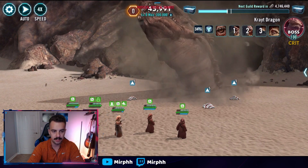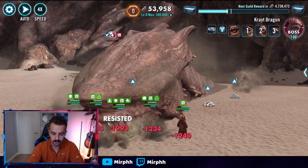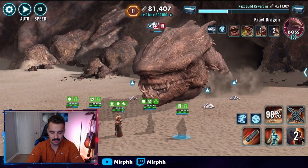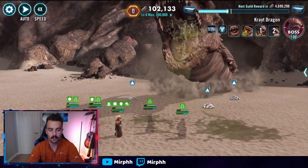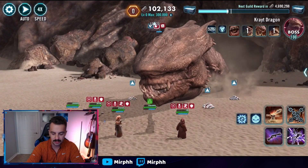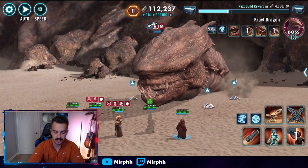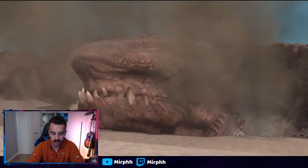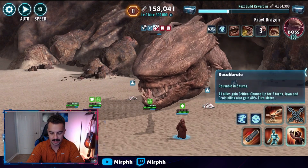I'll ignore the bombs and just deal direct damage to knock him out fairly quickly. Some RNG to watch out for: if regular Jawa dies, you're going to lose a lot of damage. Same with Chief Nebit — you really want him there to reduce cooldowns and keep calling assists. Scavenger provides some healing and turn meter, and is kind of your harpoon dummy; losing him isn't that big a deal.